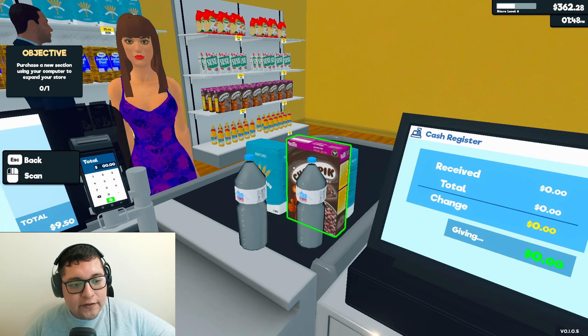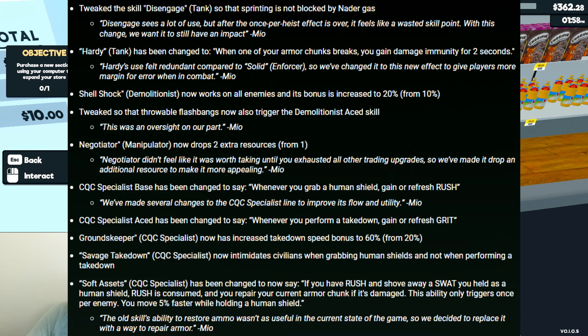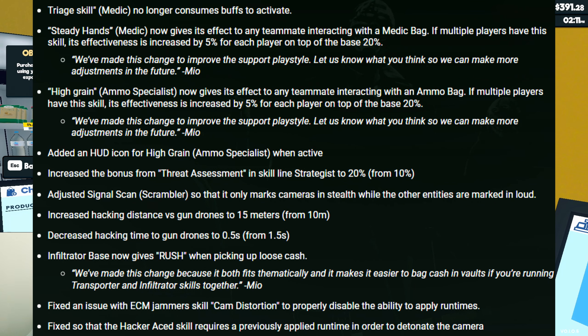Now here come the balance changes — skills, weapons, equipment, and enemies. First up, the skills. I'm going to put a picture up of all the skills that were affected. They go over a lot of these and changed many of the skills in the game, and they even gave explanations of what they did to each one.